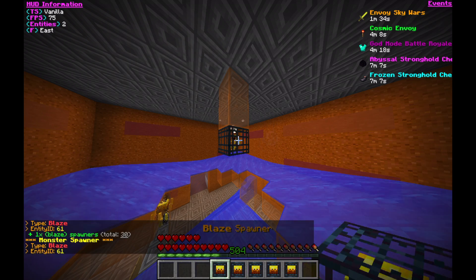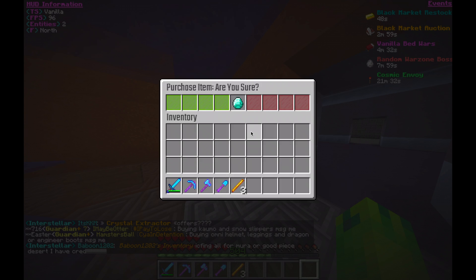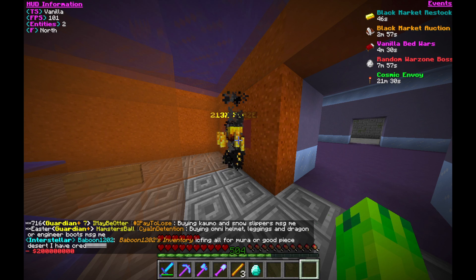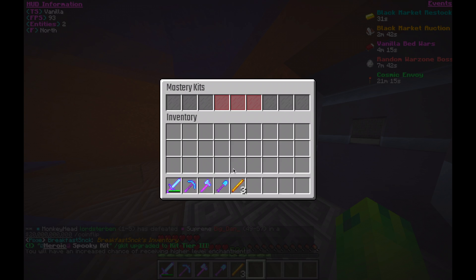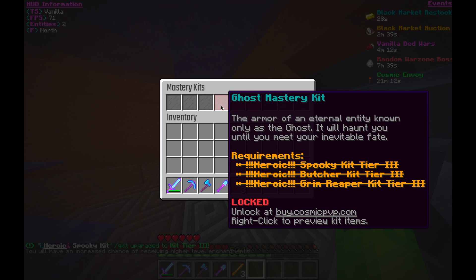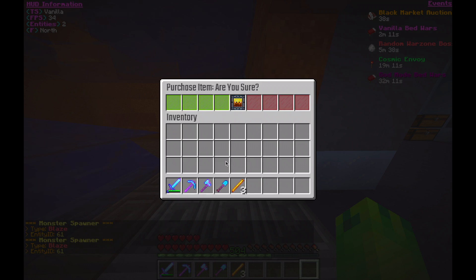I placed down all the spawners I'd gotten from various things — I think I totaled about 52 spawners, which is really nice. From the auctions I bought an omni gem and used that to upgrade my spooky kit to the top tier. This now met all the requirements for the ghost mastery kit; I only needed the gem.